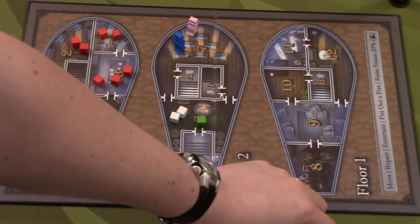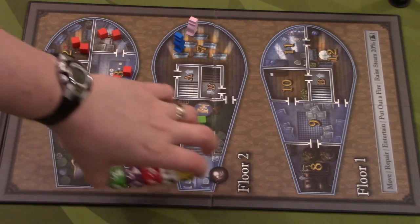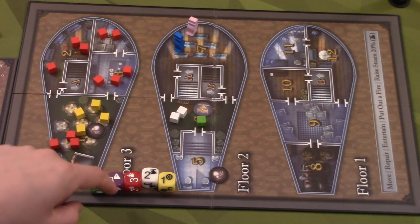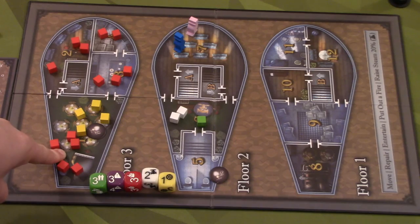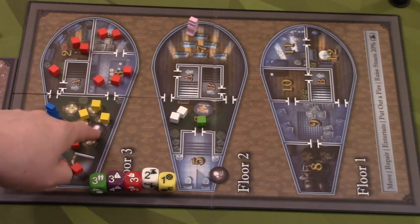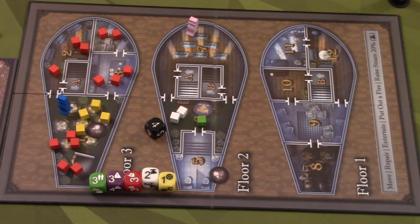On hard mode — which my wife and I are playing — you also have lantern tokens. These tokens have a two on them, meaning in that room all cubes must be rolled against a two or less to eliminate them, regardless of what's printed on the status display for that cube type. The cog die has a one, so you'd still need to roll a one or less. Moving into a room with a lantern is fine, but to move out you must roll the black die and get a two or less. Those lanterns can be very prohibitive.